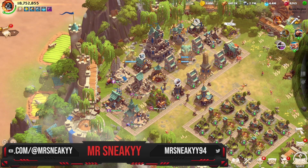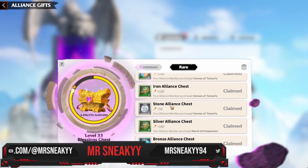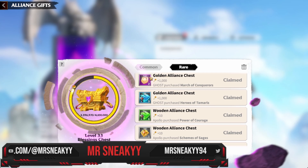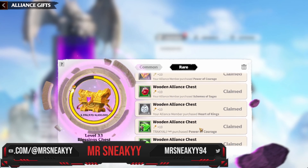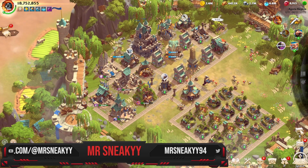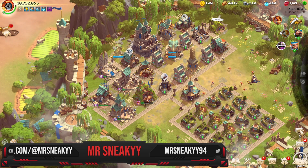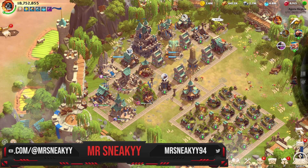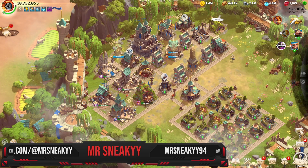Remember: spending gems in VIP is the only way to increase your VIP level. Also, the alliance center can give you VIP through rare gifts — every time a high-level member sends a golden chest, you can gain VIP that way too. So if you're in a highly active alliance, your spenders can also help push your VIP towards level eight. That's everything you need to know about VIP and gems. If you enjoyed the video, smash a like, comment, and subscribe for more Call of Dragons content. Until next time — stay safe, stay sneaky, and peace out!